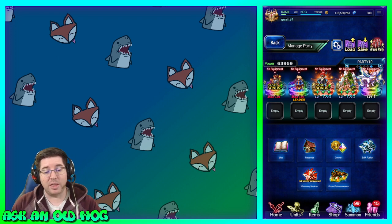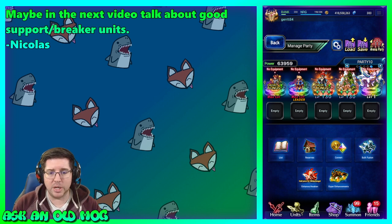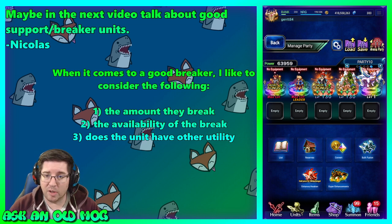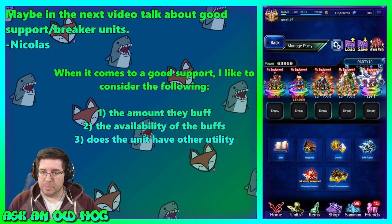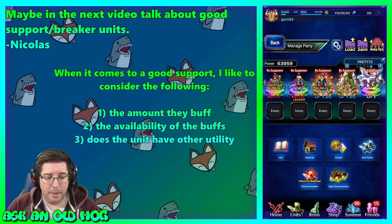Our question comes from Nicholas: "Maybe in the next video talk about good support and breaker units." So here we are. My criteria for what makes a good breaker or support unit: the amount they break, the availability of their breaks, and whether the unit has any other utility besides just breaks. For buffers or support units: how much they buff, how available those buffs are, and whether they do anything else. In the current meta, units really need to do more than one thing to be viable for multiple types of content.